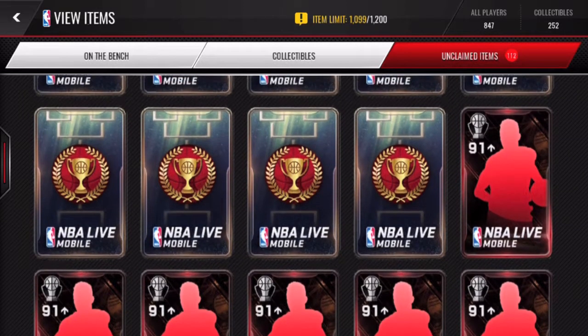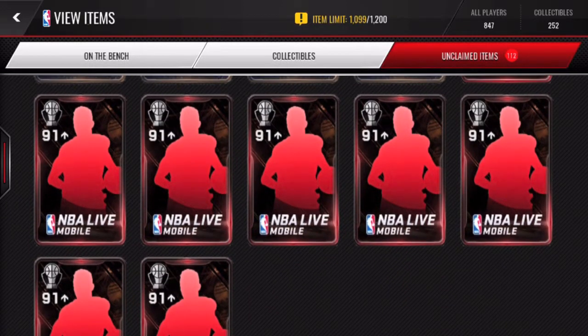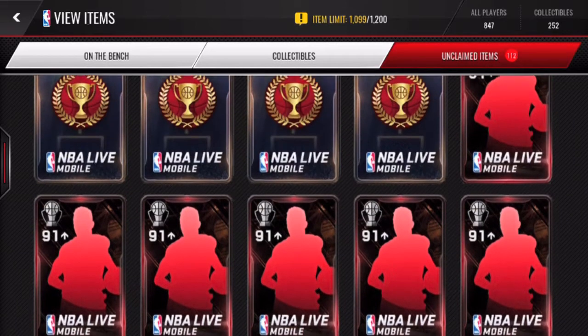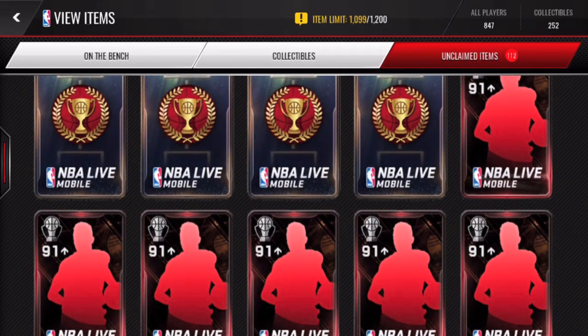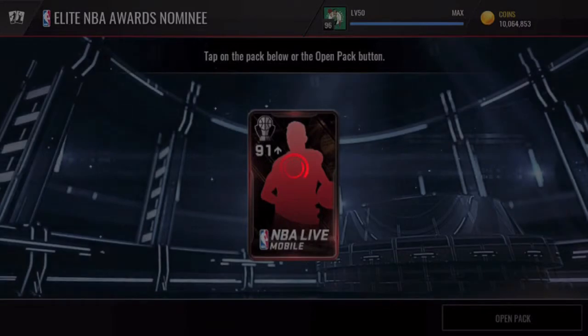Anyway, today we got ourselves eight of these award nominee packs — guaranteed 91 overall plus. They are not the MVPs, but this could help us create an MVP set. We'll probably open one of those in the later part of this video. The 94 and 95 overalls are the best ones we can pull, so let's jump right into these elite NBA award nominee packs and hopefully get some fire.